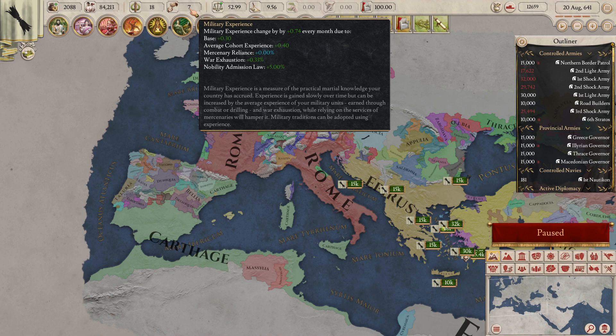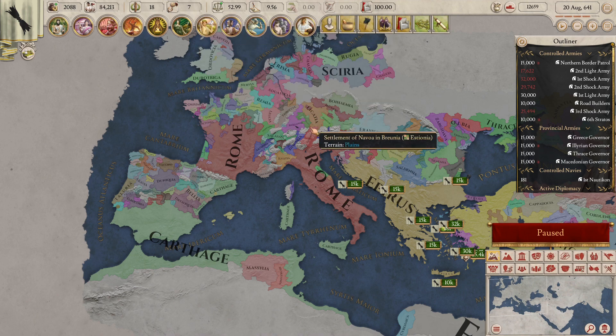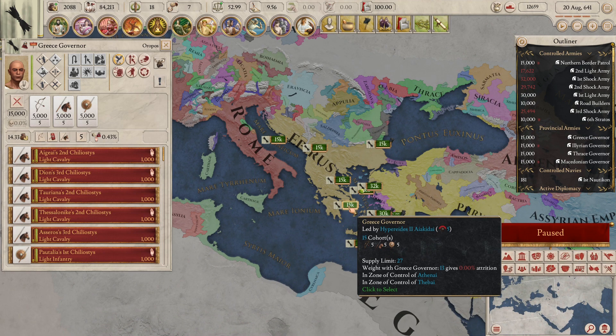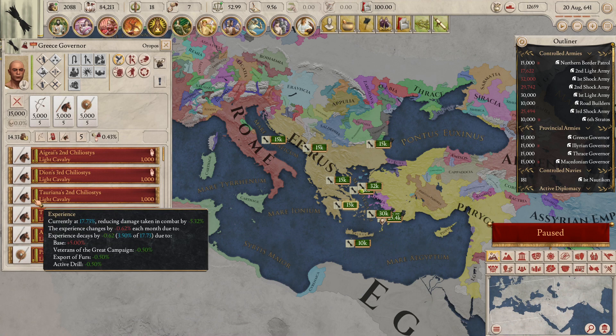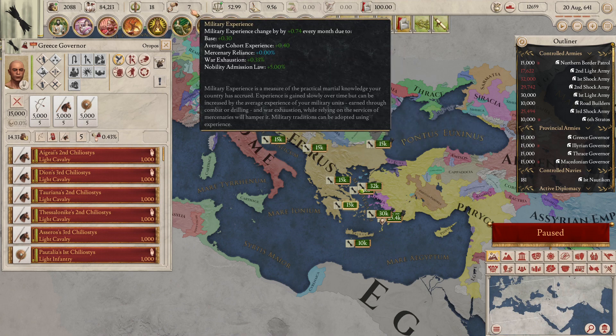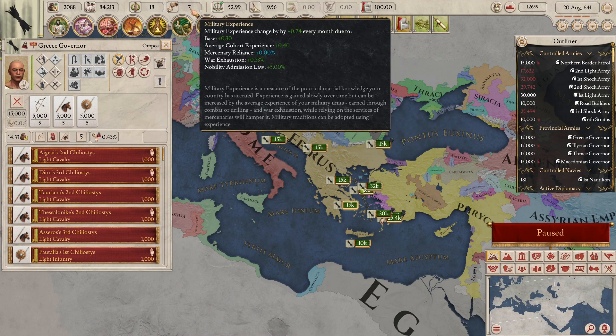In my Epirus playthrough I gain 0.74 military experience every month, due to a base gain of 0.30. That base of 0.30 never changes no matter your religion, culture, or placement. On top of that, you can gain more military experience depending on your average cohort experience — the average experience across all your armies' cohorts is added to your monthly military experience gain. The higher the cohort experience, the less damage they take in battle.